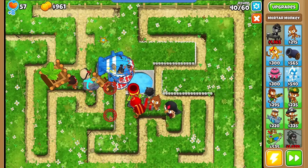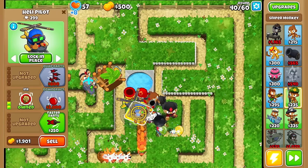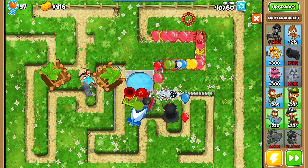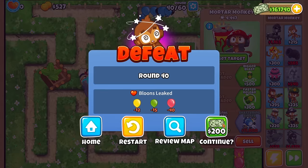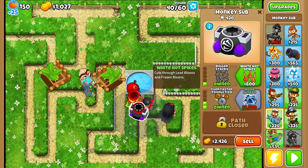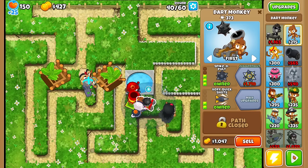Here we go, boys. Once that triple shot's out of range, sell. Randomize quickly. Beautiful. I'm dead. Nope. Too late. Not even close there. That's continue number two. It's a shame this doesn't have intel, otherwise I would have kept it. But we gotta randomize it into something better. Oh my god. We're just not having it for this run, are we?